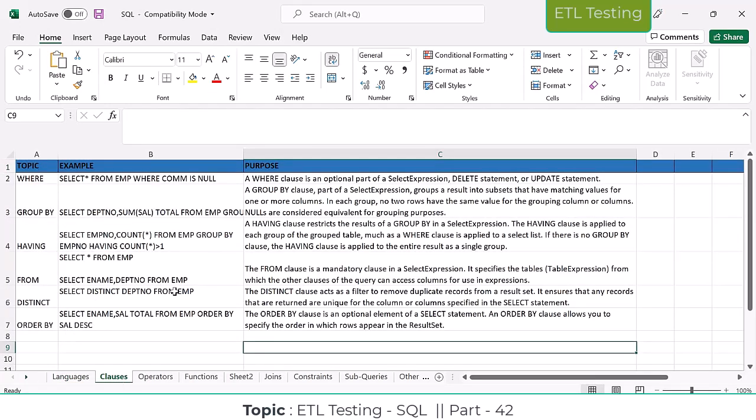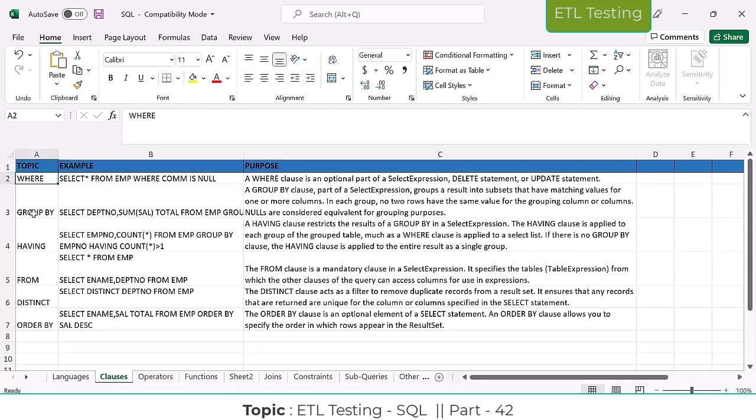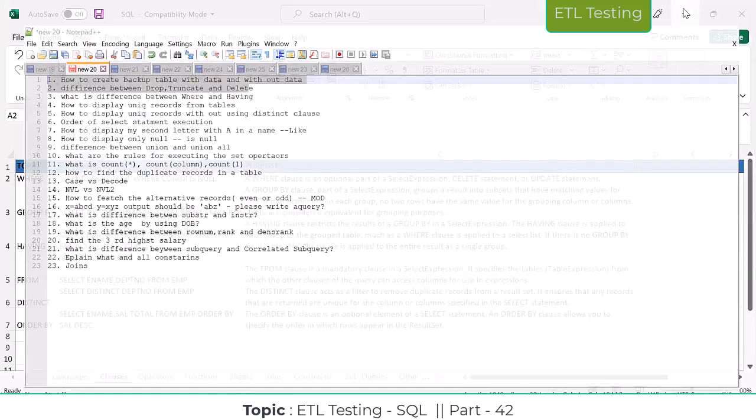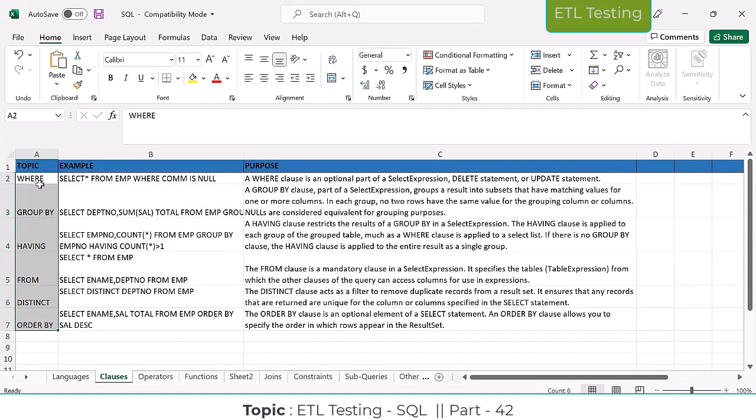Now we are going to discuss the clauses. What are the clauses? In SQL we are going to use: WHERE clause, GROUP BY clause, HAVING clause, FROM clause, DISTINCT, ORDER BY, SELECT — all those things we know already. These two questions we know how to answer. Now we are going to discuss the third question — the WHERE clause.